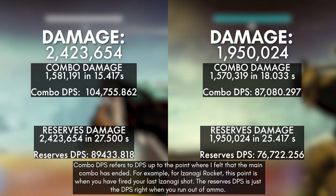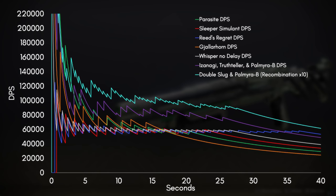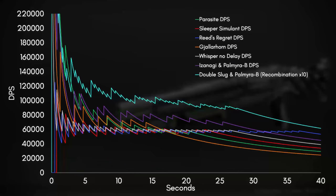As you can see, Double Slug can output higher DPS and total damage than Izanagi Rocket. Here's the graph for DPS over time. As I mentioned before, I don't have Recombination on my Heritage, but if you did, this is what the graph would look like. Also, a lot of people were asking me about the Izanagi Rocket DPS if you don't use a third weapon, and here's what that looks like.